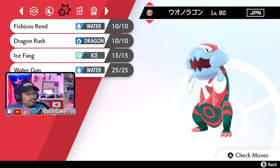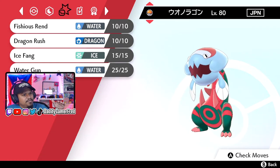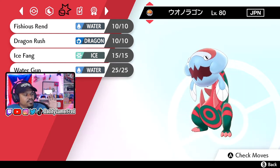The trainer's name is that Japanese symbol. I'm not too sure if that's Ash — I don't speak Japanese — but the moves: this is Ash's one.